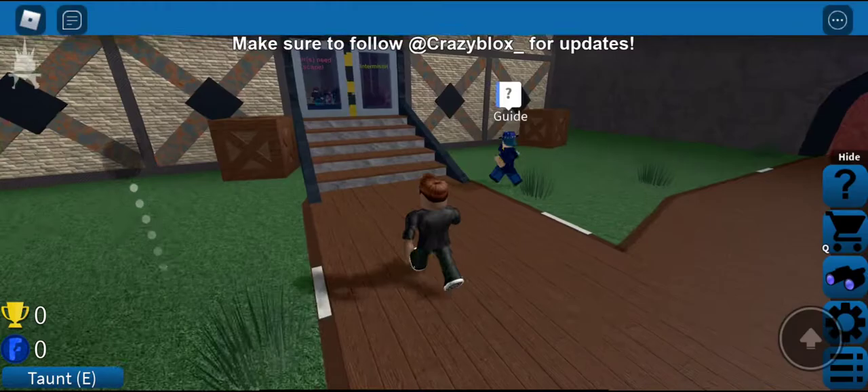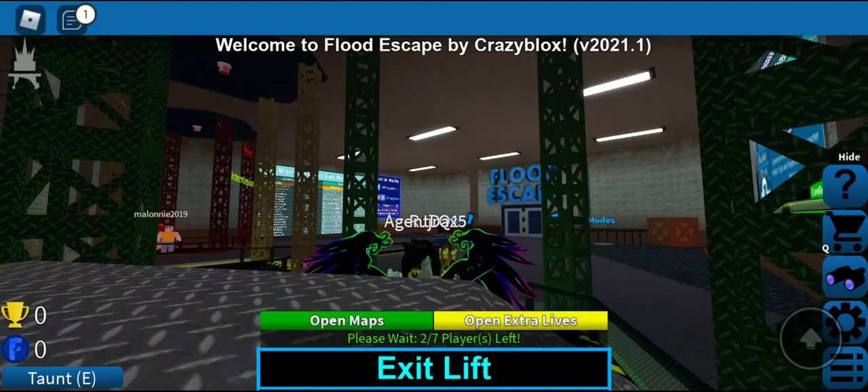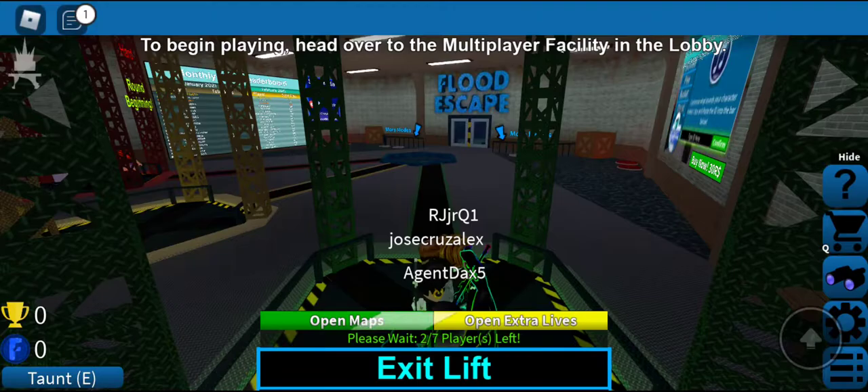So basically you're thrown into a map and then you have to try to escape the flood. We're going to hop on easy because I'm not ready for that medium or hard stuff — that's just going to be too hard for me.